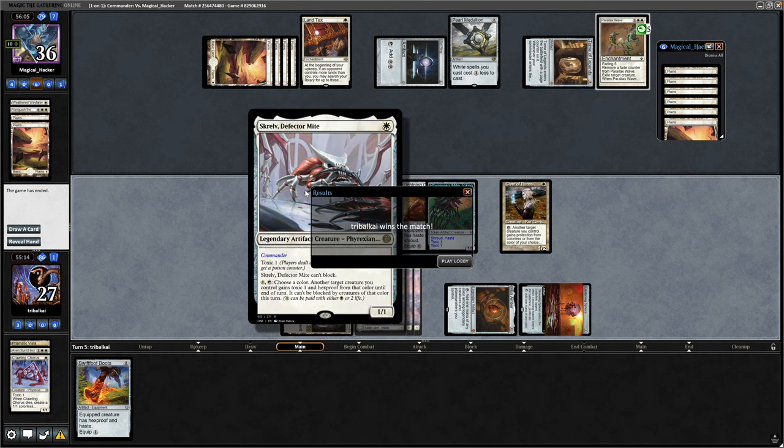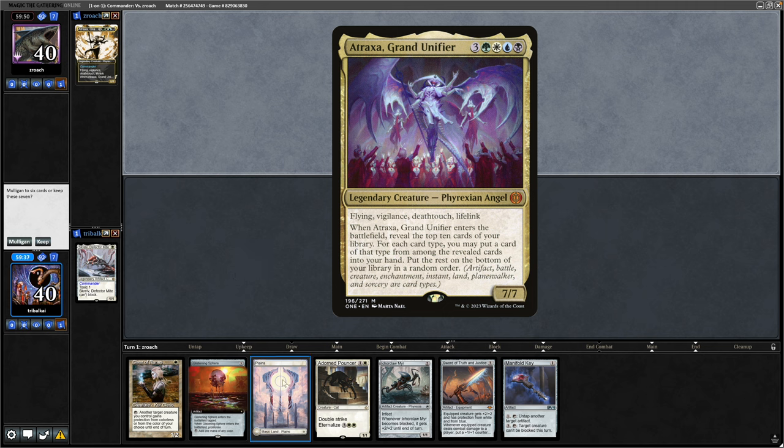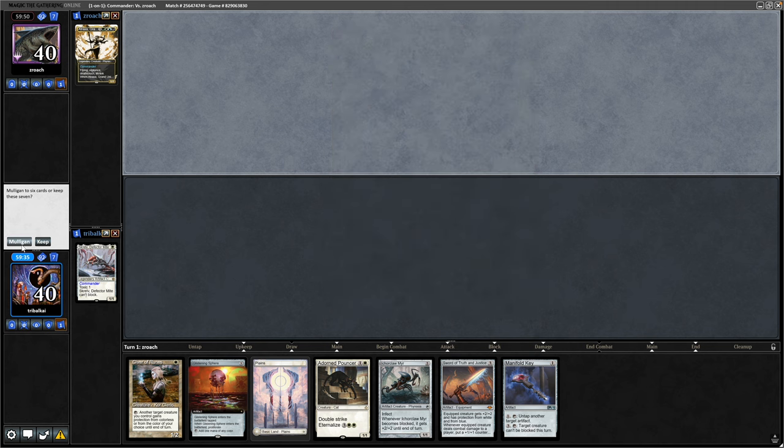Exactly what we want to be doing with the Skrelv — a pretty one-sided one, so we'll try again. Up against the new Atraxa this time, and that is a one-lander. No good. Getting into a four-lander this time, but annoyingly no creatures to give Toxic over to, so we're on the draw.